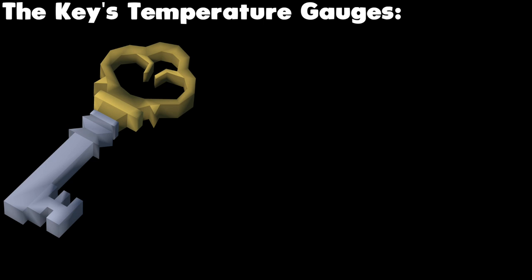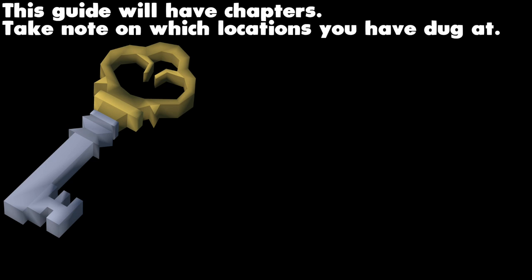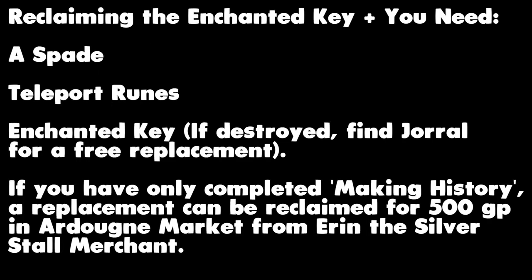During this video, you should be able to tell whether you are at the correct location thanks to these temperature gauges. For example, if your key is still cold when the player in my video is standing on the treasure with a steaming key, you know you have the incorrect spot. Bear in mind you will need to revisit skipped spots later, and after each location you may want to click your key to gauge how far the next one will be. This video has chapters for easy access to every location.